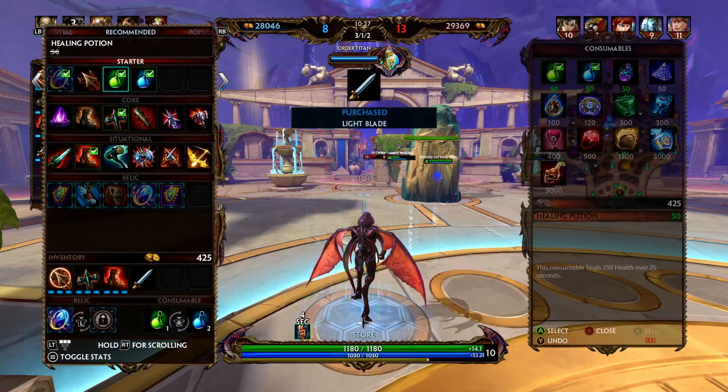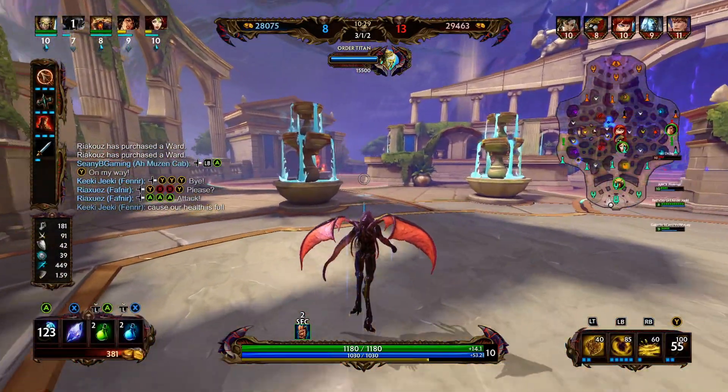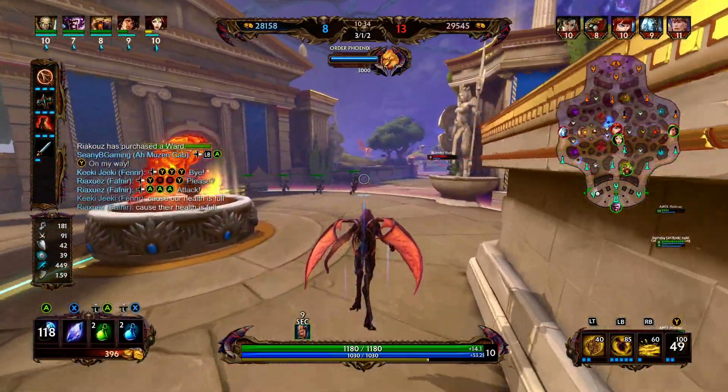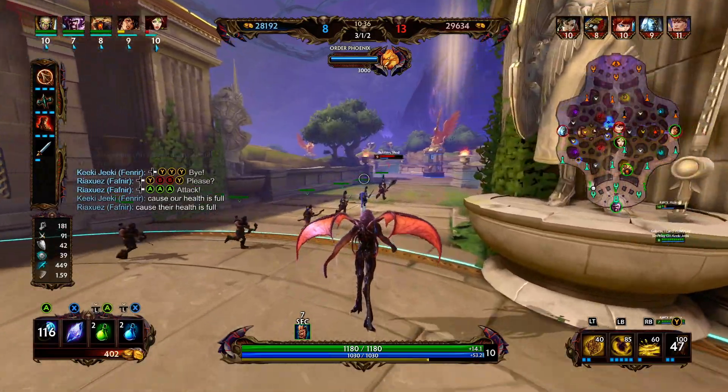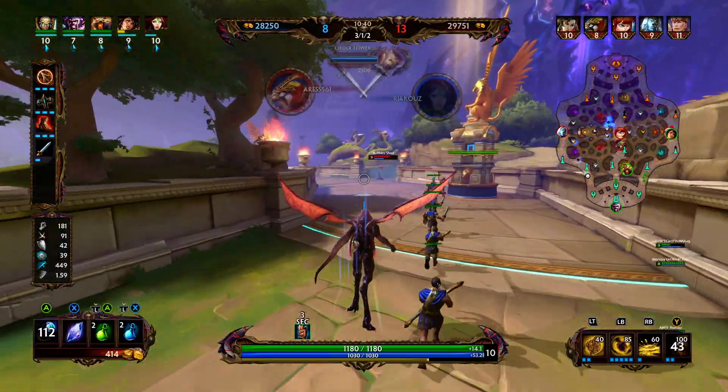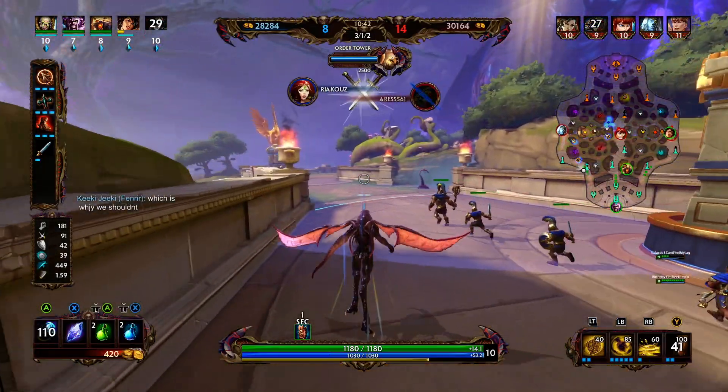After going into Transcendence, we want to get a little bit of lifesteal online, so we're going to go into Aussie. Aussie has great stats and an amazing passive — it gives us lifesteal, penetration, and attack speed. Whenever we fall below a certain health threshold, our lifesteal is going to be increased.